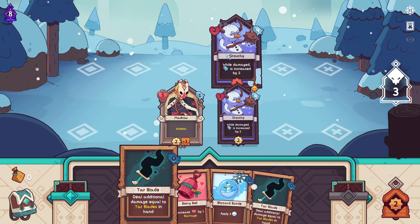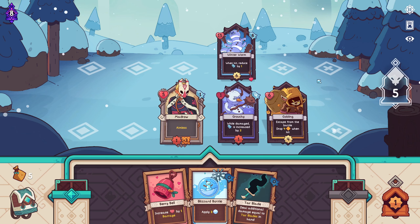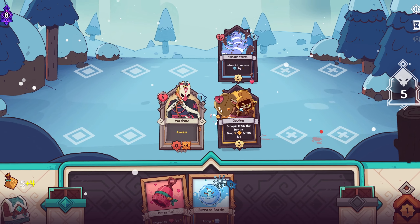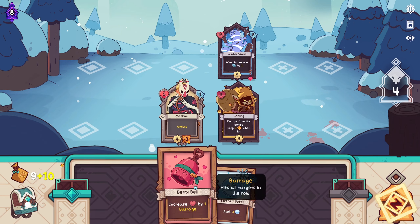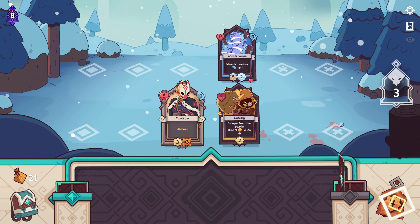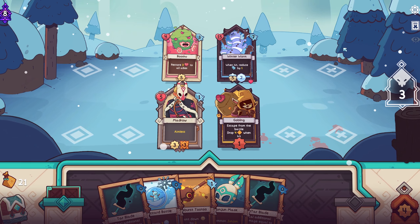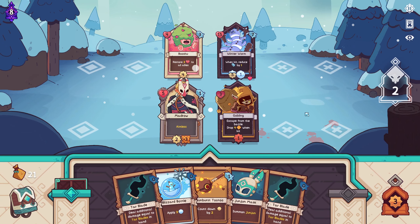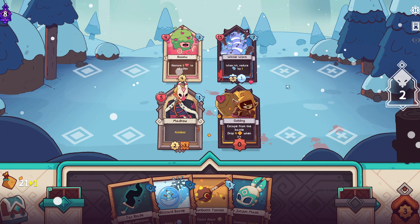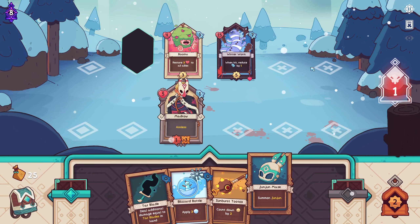This guy attacks next turn, so we do this. We need to summon these guys so that we can do this — three attacks, nice, some extra coins for us. I will slow you down; I don't want to see this guy attacking us anytime soon. Let's push you out and get one more attack in just for good measure, and get the summon out.